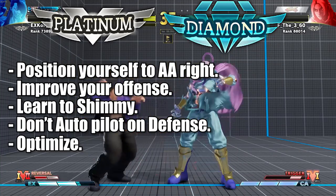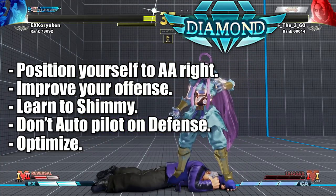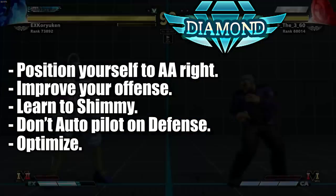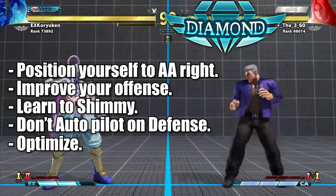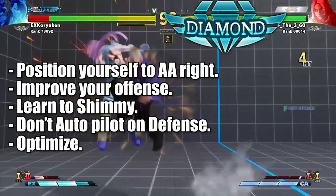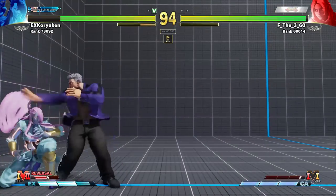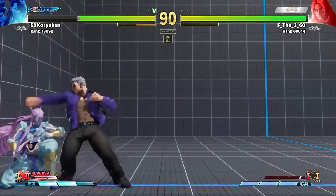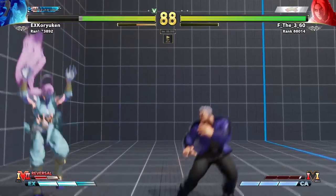The key here is also to just learn the gimmicks. It might take some time, but as long as you're solid — as long as you know how to deal with approach options, position yourself to anti-air well, and you're rock solid on defense without auto-piloting — you shall be fine. You'll find the smoothest sailing up to maybe super Diamond or above.